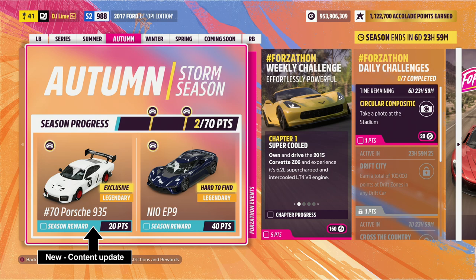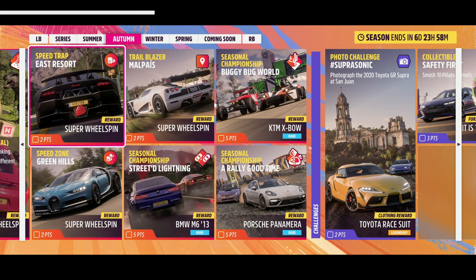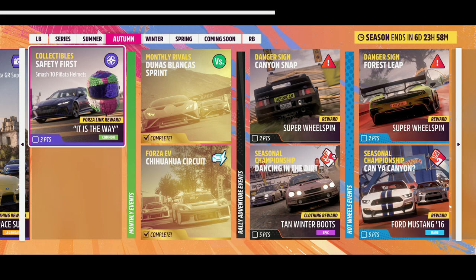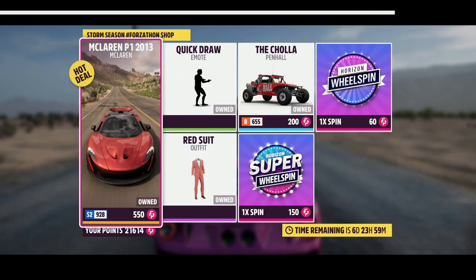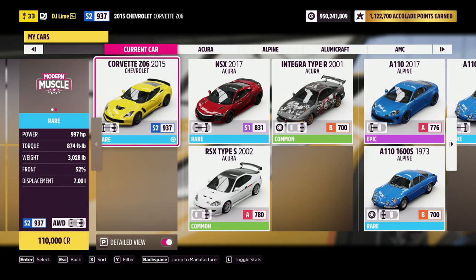Before we get into those challenges, let's look at the seasonal items and the Forzathon shop for this week. For our first challenge, own and drive a 2015 Chevrolet Corvette Z06. You can easily find this inside the auto show or the auction house, and I'll be using this vehicle through all four challenges.